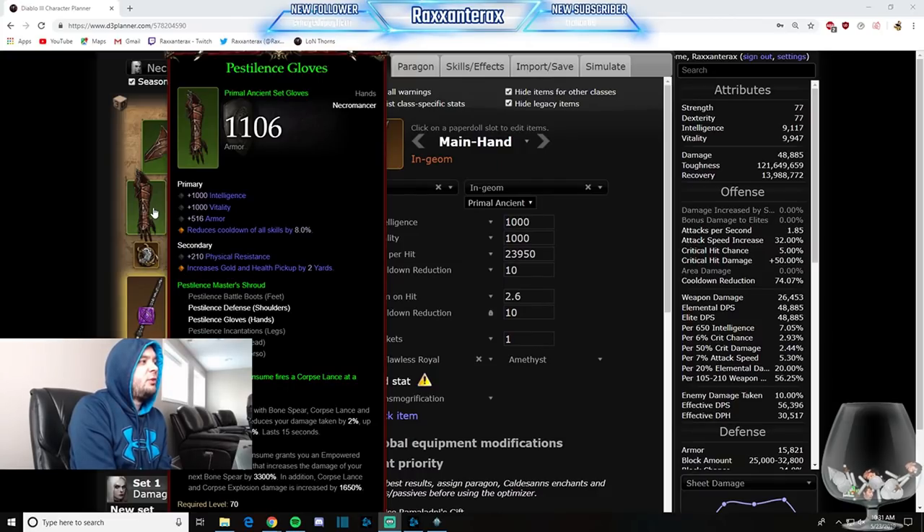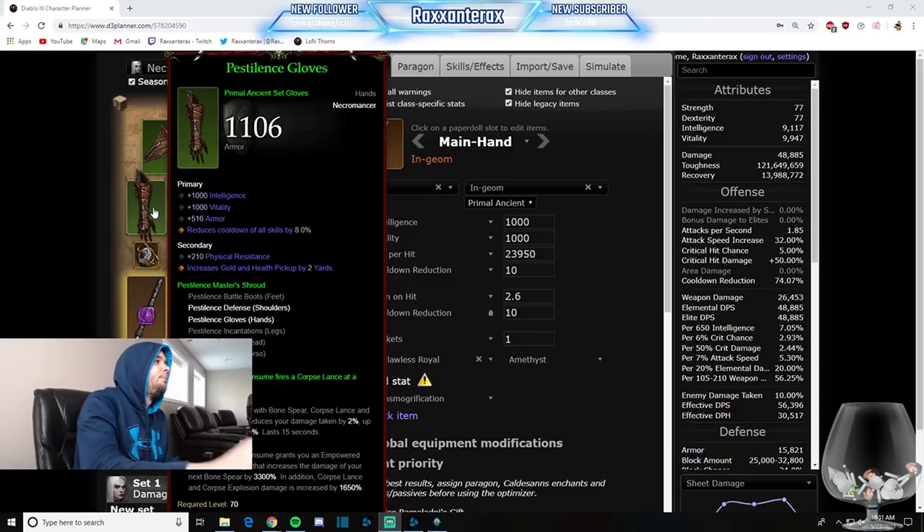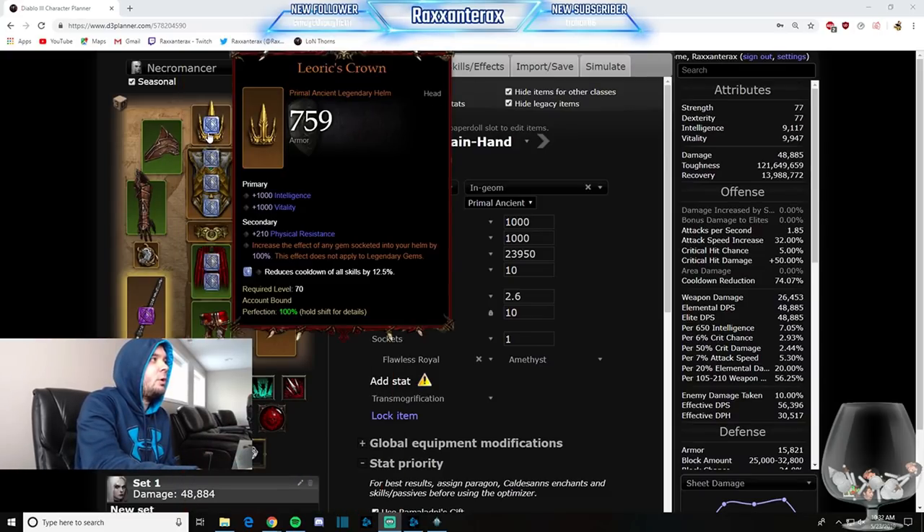Two-piece Pestilence Gloves: each corpse you consume fires a Corpse Lance at a nearby enemy. What we do is cast Land of the Dead and since we're spamming Devour, we're constantly consuming corpses. This is going to shoot Corpse Lances everywhere and increase the monsters' chance to be crit, just trying to increase the damage for our Necros. Same concept with the Pestilence Shoulders — again, perfect CDR is what you're going for.